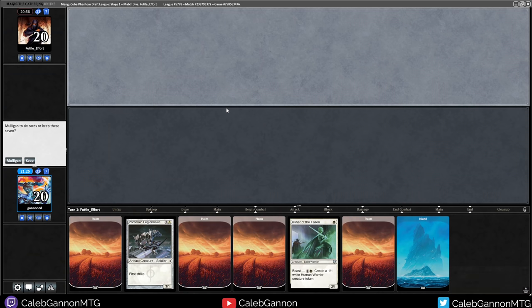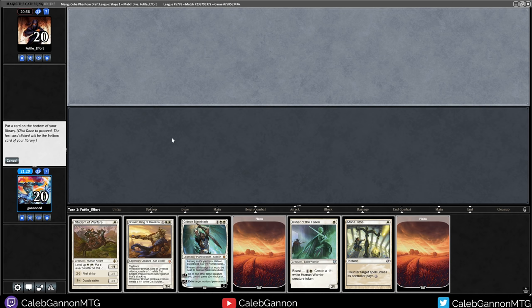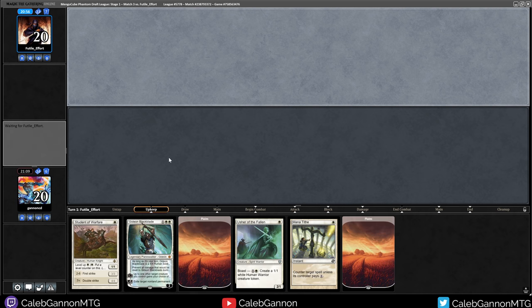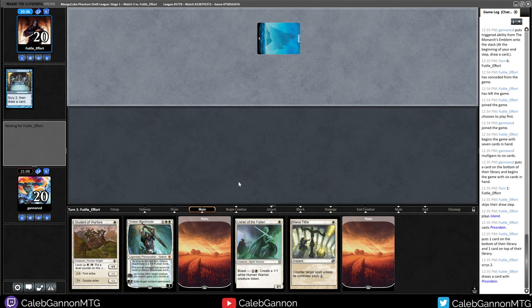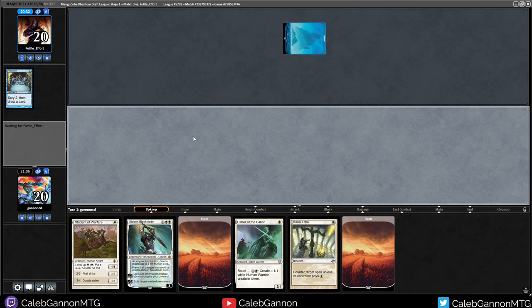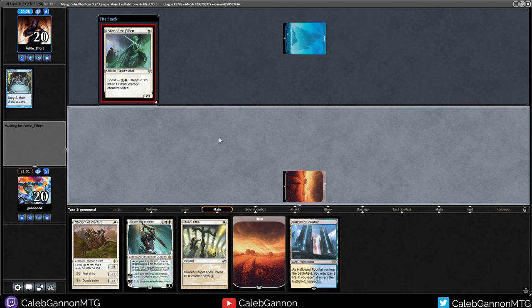Five land hand, no interaction - I'm going to mulligan. There we go, hand is better. It's going to be one of the 3-drops that I ditch. I like Gideon a bit more because he plays around board wipes better. I don't think I'm ever just holding up Mana Tithe here because I need to get down a creature. One card on bottom, one card on top. If they scry top two, I would consider holding up Mana Tithe, but I don't think I'm winning this game by just sitting here with it available - you need to clock your opponent somehow.